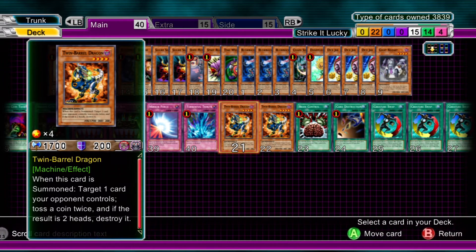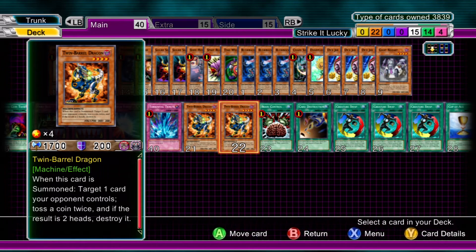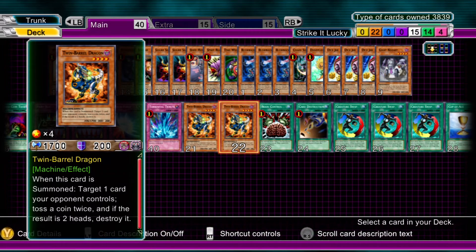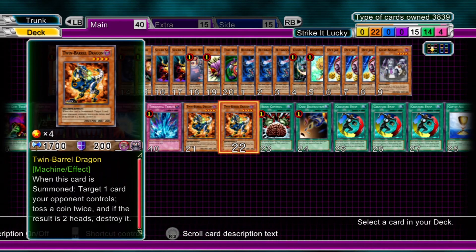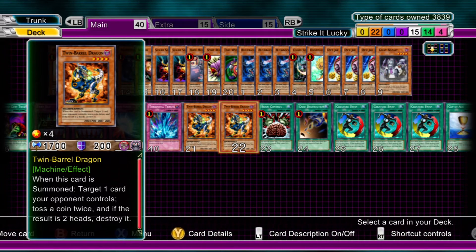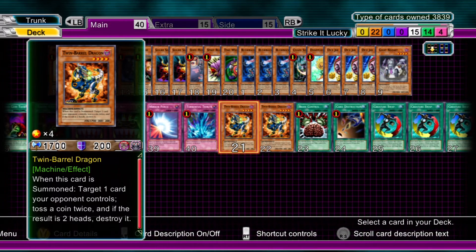And then to top off the monsters, we have two Twin Barrel Dragons. Their effect — without Second Coin Toss, you're only going to pull it off one in four times on average. If you flip two heads, destroy any card on the field. But besides that little effect, it's nice as a 1700 attacker — it's actually quite good for that. So yeah, definitely run two of those.